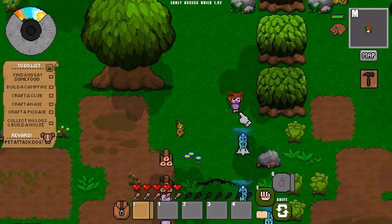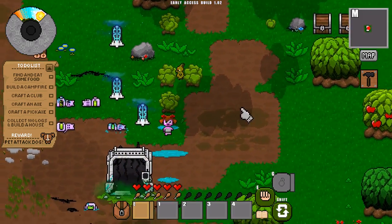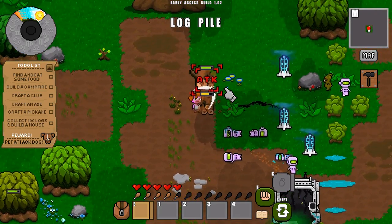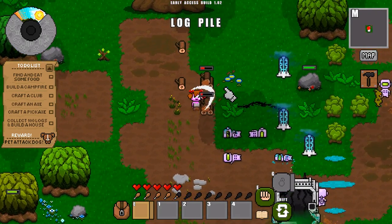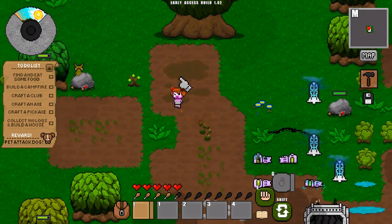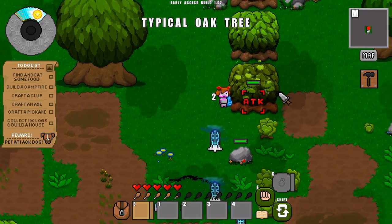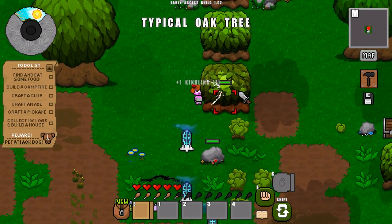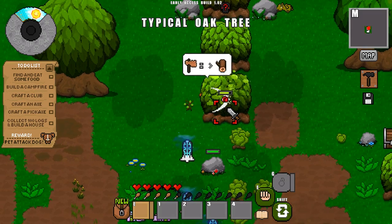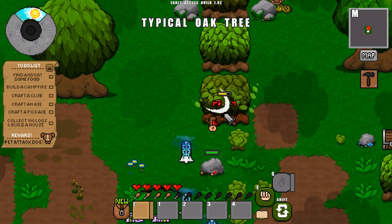That goblin is chasing me — I'm not going to take it on because I've only got my fists at the moment. Log piles are a very good source of logs to start with, so you should concentrate on getting logs from those rather than trees. If you start punching a tree it's a slower process, but you will get some other stuff out of it as well. The recipes I'm getting are rather part and parcel of the game.